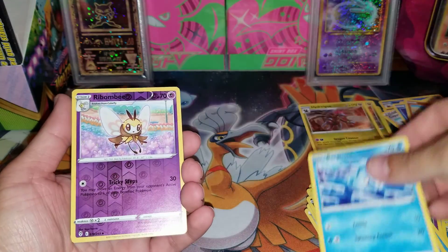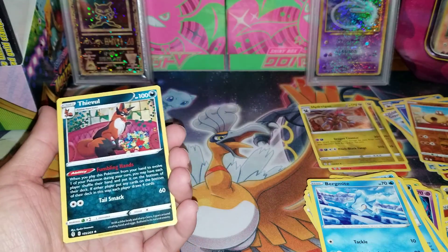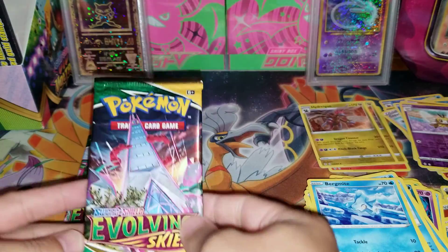Next up, Bergmite, Combee, and then the rare is a D-Val Non-Holo.